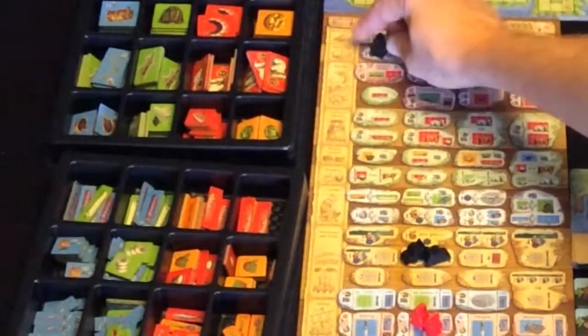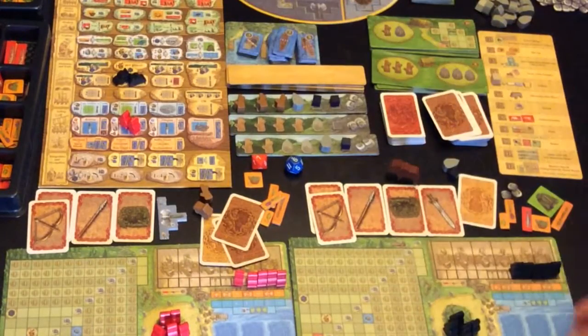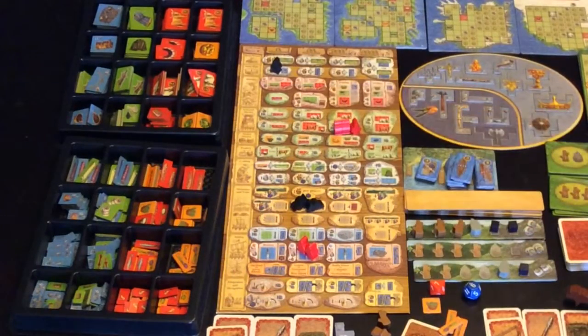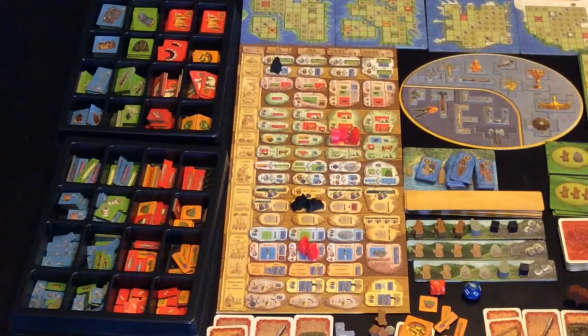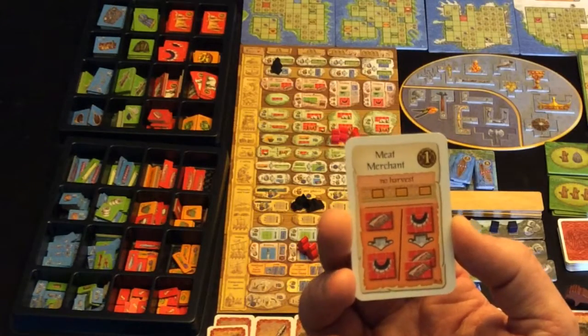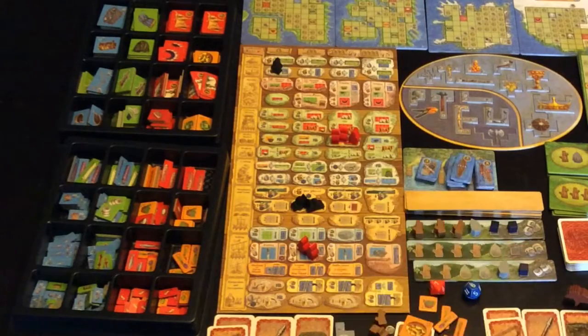This guy is going to spend his one wood to get that boat for whaling. Red is going to go to this spot and get one money, one green, and a basket of fruits. Red will also gain another one of these cards — this one allows him to do stuff in the harvest phase where nothing will happen, so it's probably a worthwhile card to get out fairly soon.